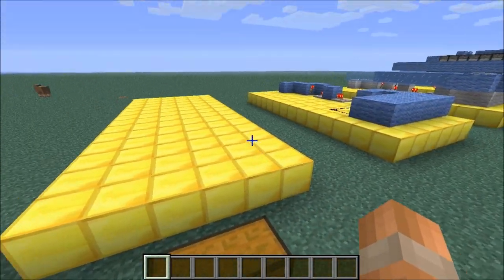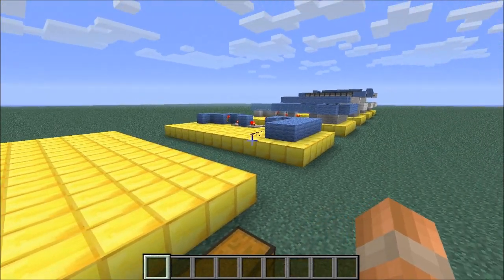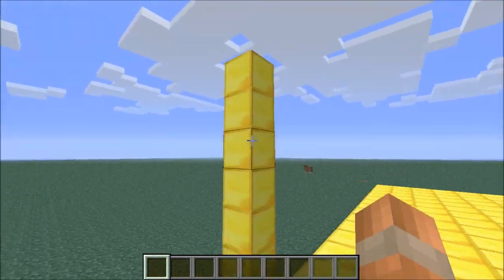To build this you're going to need a flat area of land that is 6 blocks wide and 14 blocks deep, and in this tutorial we're going to do everything layer by layer, this being the first of 6 in total.